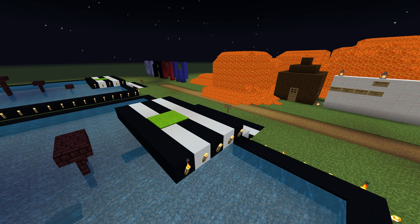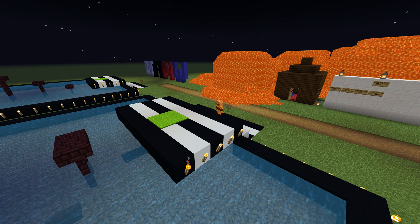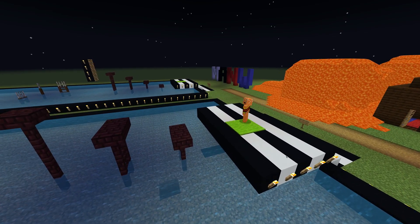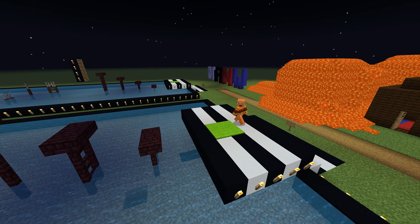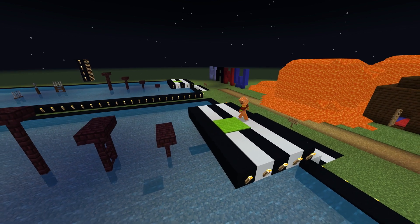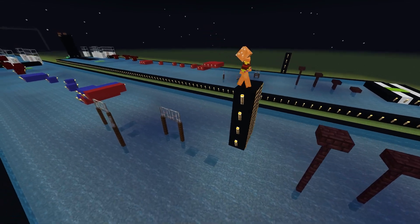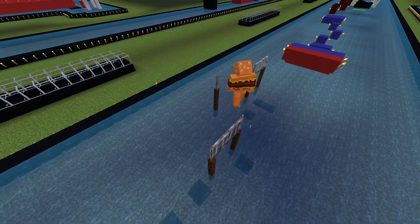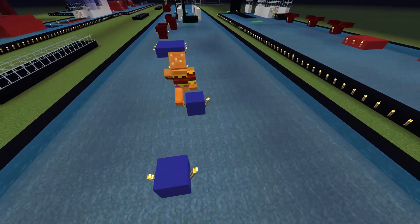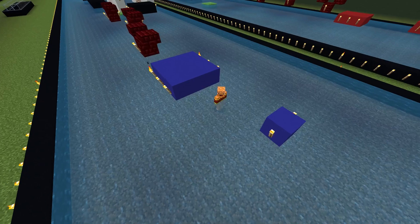Up next on the course, we have Hamborguesa — burger in Spanish — coming all the way from Spain just to test out his skills on the course. Hamborguesa, are you ready? He's going to start in 3, 2, 1, go. He's cruising right now, onto Iron Crossing, onto the Spinning Bridge — and he's down on the Spinning Bridge. Hamborguesa, not doing Spain proud.